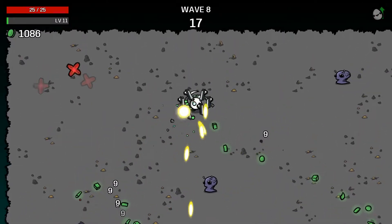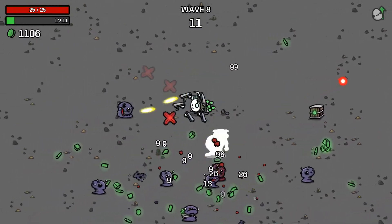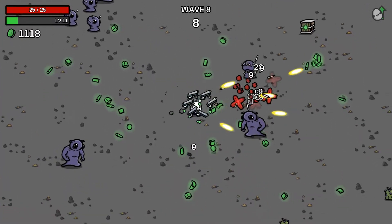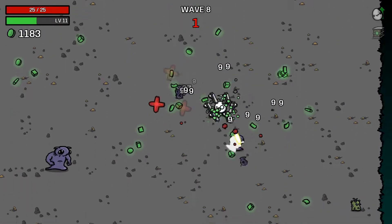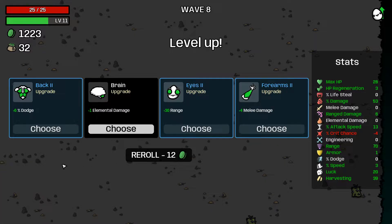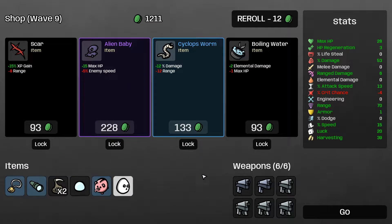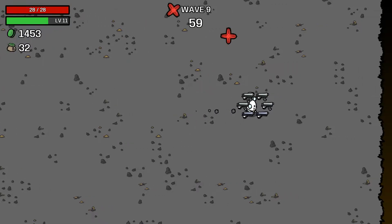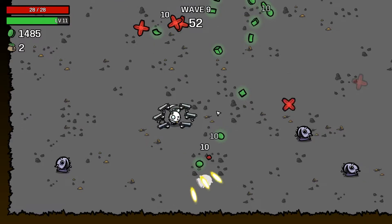I can stand still and not take damage, but then I wouldn't get as many kills, and with two Gentle Aliens I want to kill as much as possible. Another crate — decent amount of materials. Not liking these options so rolling once. Found an awesome speed bonus. Wave 9 is our money wave, that's really going to help boost what we have.